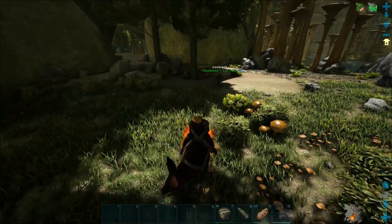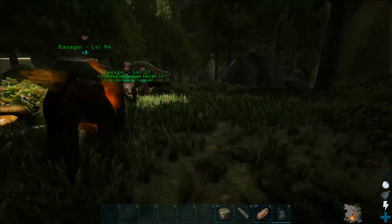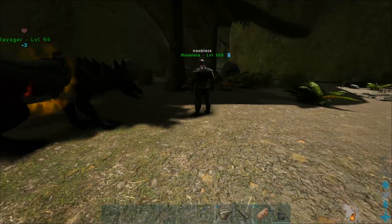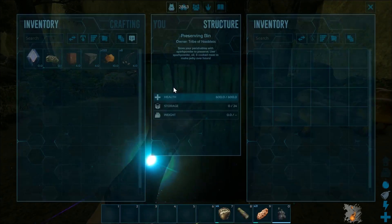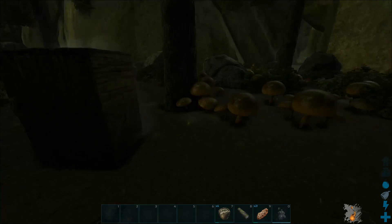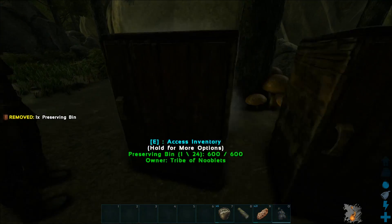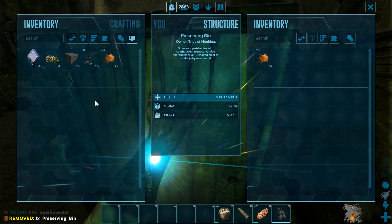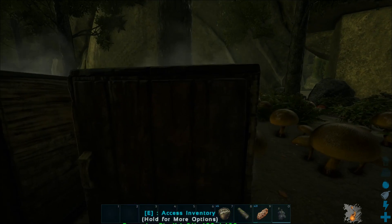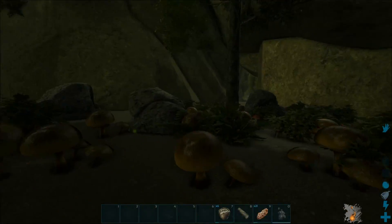The first thing you need to do to tame him - his food is honey, you need farmed honey. I'm gonna put a preservation bin down because honey spoils really quickly. Put yours down as well in case we get too much honey. Put spark powder on it - that's done. Now we need to steal the honey.